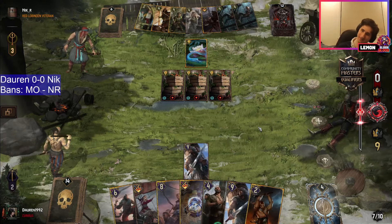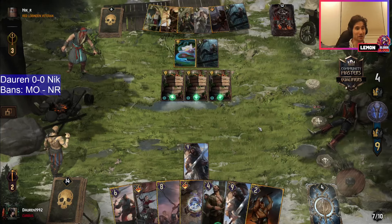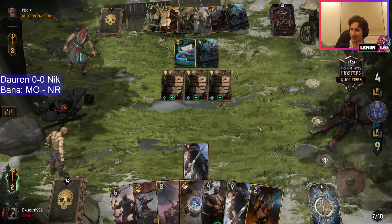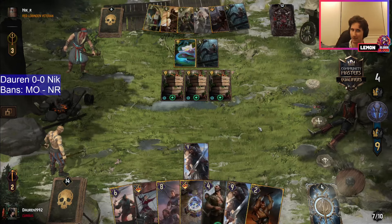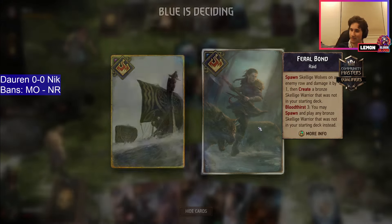Back to square one — no proactivity! Oh wait, Nick played a unit! So now you can actually play the Vavion, get your thinning through. Actually get a boat on board so this second pirate doesn't really suck. Get a bit of bloodthirst going so maybe the Abodage is a bit more reasonable.